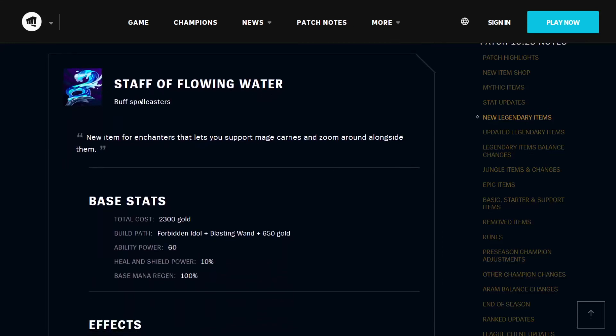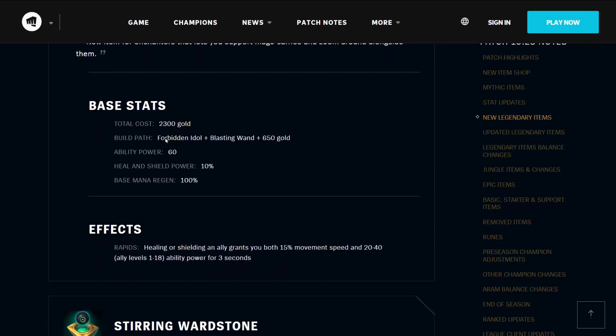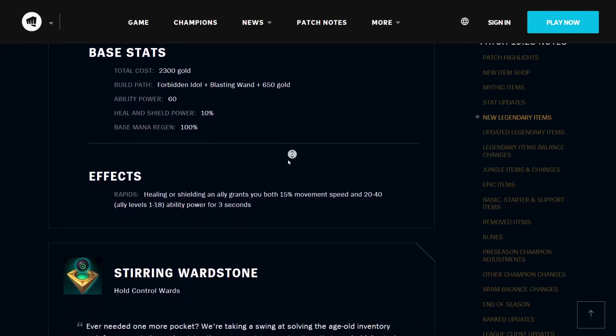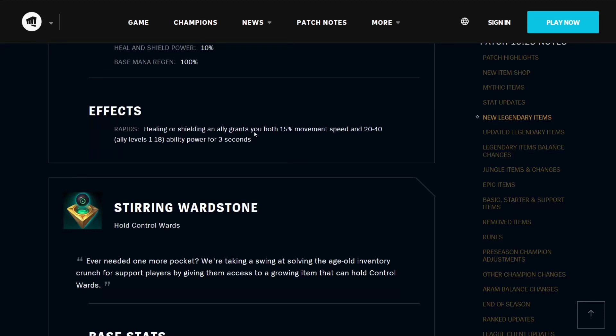The Staff of Flowing Water allows you to buff spellcasters — a new item for enchanters that lets you support mage carries and zoom around alongside them. It costs 2300 gold, builds from the Forbidden Idol, Blasting Wand, and 650 gold. It has 60 ability power, 10% heal and shield power, and 100% base mana regen. Its effect means that healing or shielding an ally grants you both 15% movement speed and 20 to 40 ability power depending on level for 3 seconds.